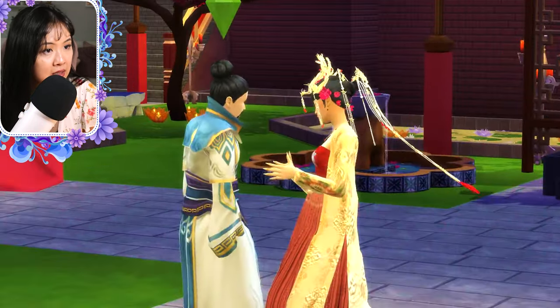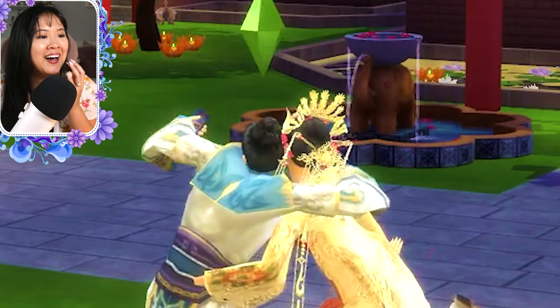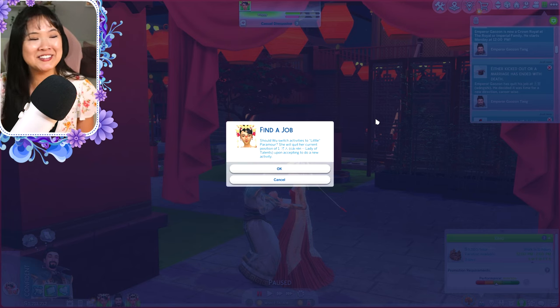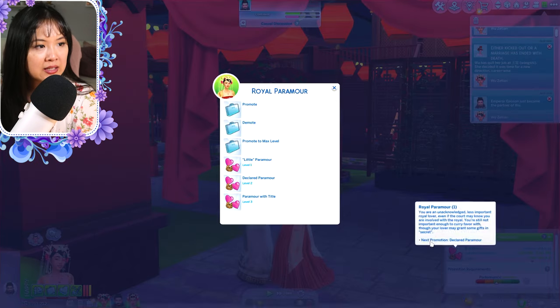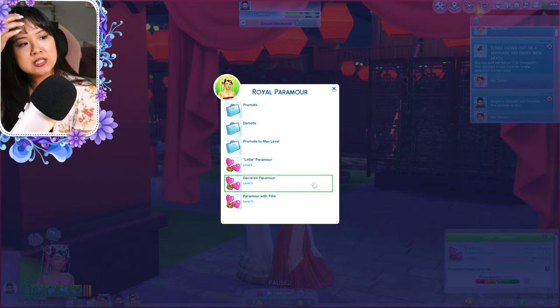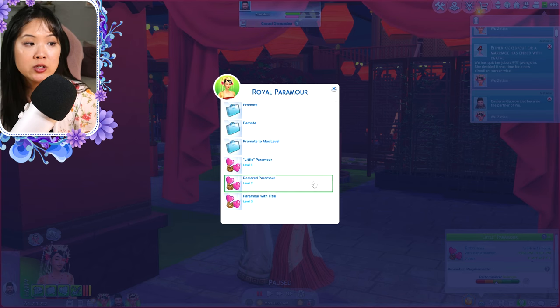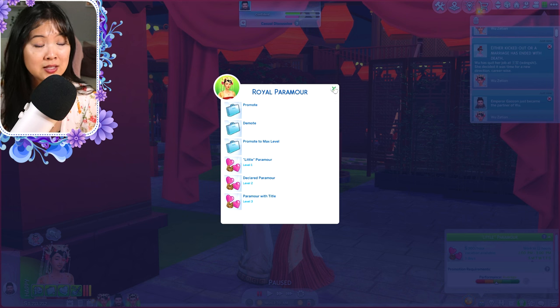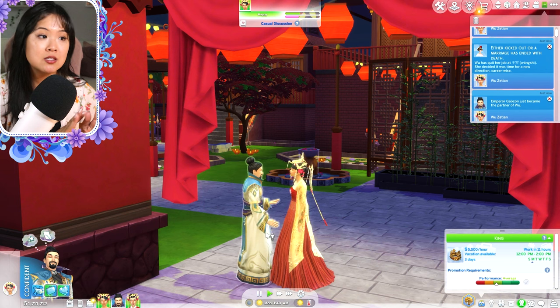He asks Wu Ziyan to be his paramour — again, this is more for European royals, but I just wanted to see it. She says yes, and it's like asking... oh my god, they took a selfie — super cute. 'Became royal's intimate companion.' She can be promoted: she's currently a little paramour, level two is declared paramour, and level three is paramour with title. That's how you ask a sim to be your paramour when playing with the European royals.